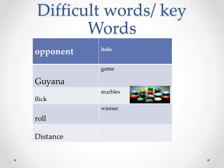Opponent, Guyana, flick, roll, distance. The key words are: all, game, marbles, winner.